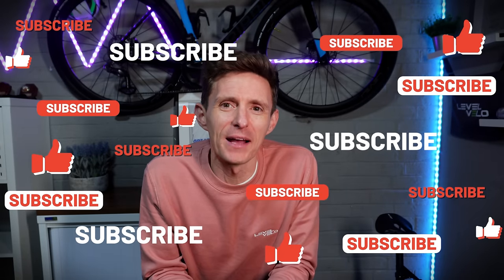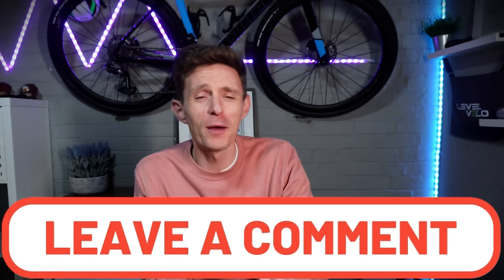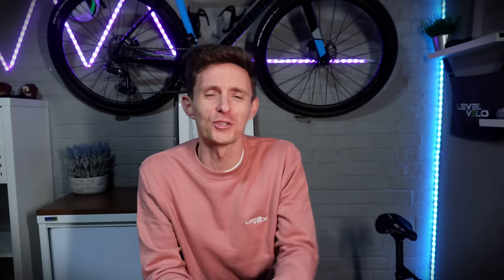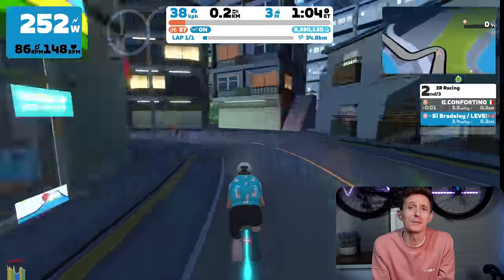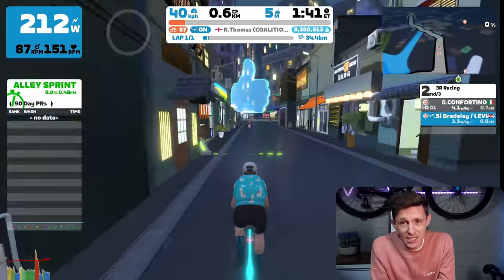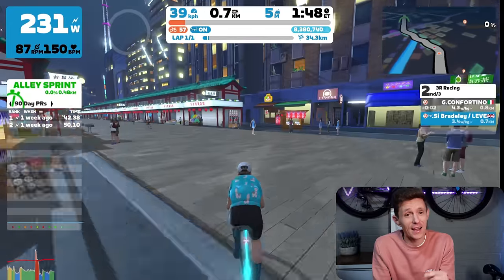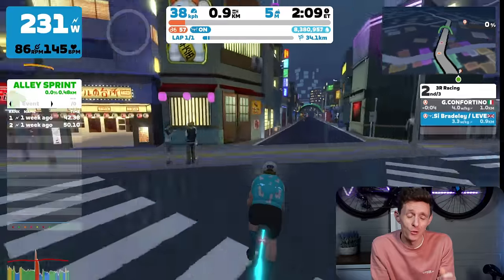Just before we get into the pens, don't forget to like, subscribe, and leave your comments, feedback, or even just your emojis down in the comment section below. There are literally only two others in this race, so I used it to confirm the race distances and re-record this route footage. I'm going to focus on the segments and speed up on those transition sections. We leave the pens, and within 700 metres we will be hitting the first sprint segment, which is the alley sprint. Remember, it's a long one at 480 metres, and some teams will likely try to push the pace after the segment if they have the numbers, to try and cause some early disruption.